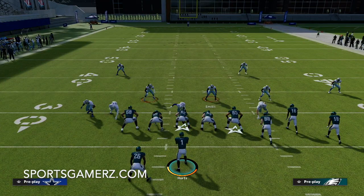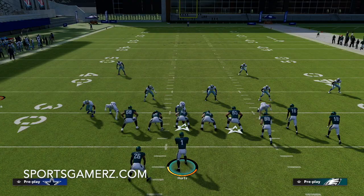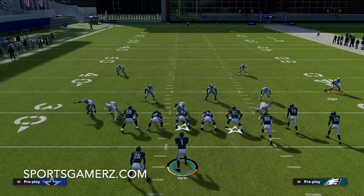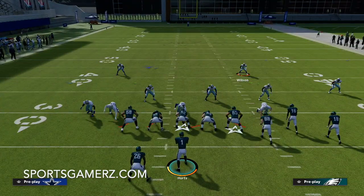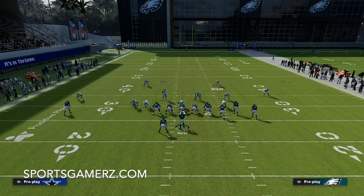Cover Six is basically a combo of Cover Two and Cover Four. You have Cover Four match on the bunch side and Cover Two on the lone receiver side. The quarter flat defender takes the first guy out on the flat; the deep zone defender matches any routes breaking toward the sideline, while another defender is over the top. The adjustment I like to make is putting that top defender in a deep half — that just prevents you from getting bombed.